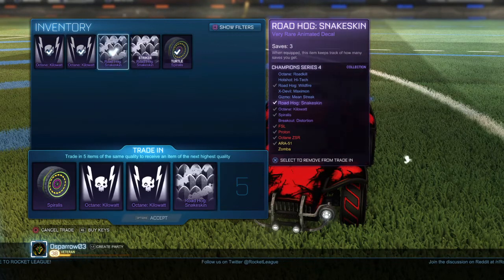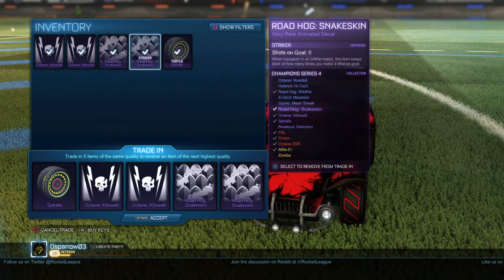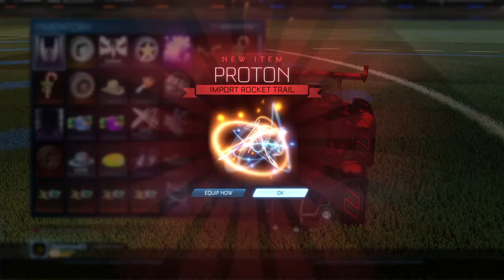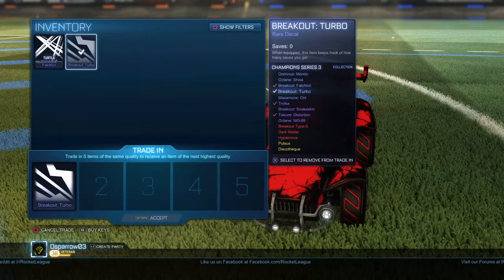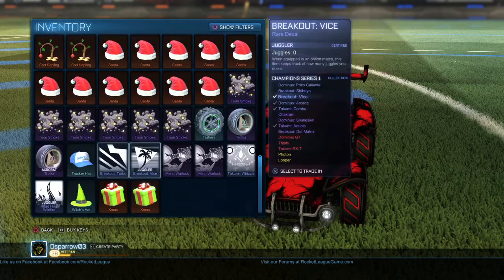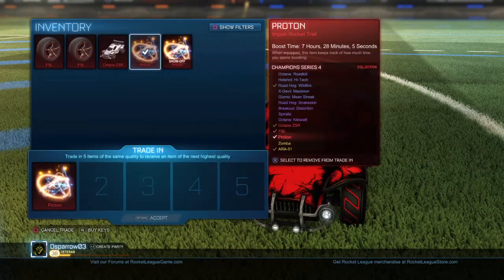Shall I do it? My cert Roadhog, snake skin, cert Spiralis — two Octane kilowatts trade up for FSLs, Proton, and ZSR. Do it, let's do it, do it for the views! Proton, nice. I could do a CC4 trade up but I'm not going to. Well guys, I hope you enjoyed this crate opening — if you did, please give it a big like, and I'll see you in the next video.